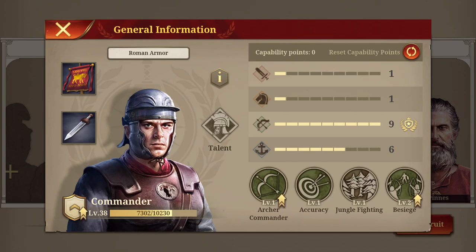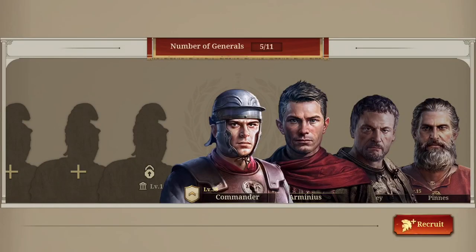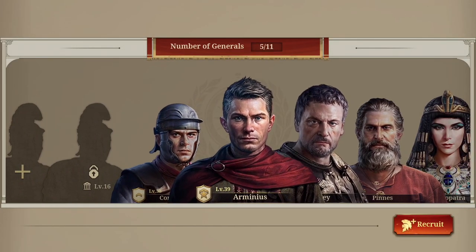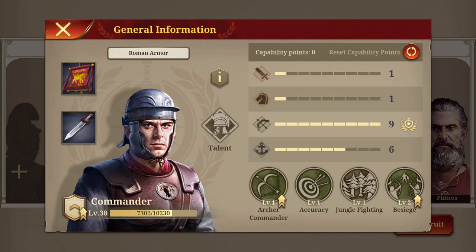I would personally advise you to go for an archer general, but it depends on your style. He's pretty useful in campaigns. If you go for cavalry and pair him with Arminius, he can get really strong — he can get strong in any unit type. It might also make sense to go for the meta type, which is probably cavalry.